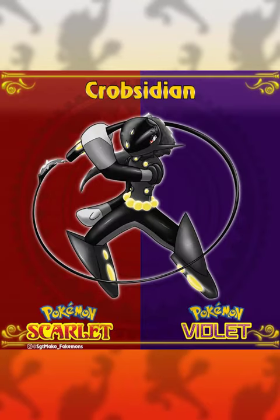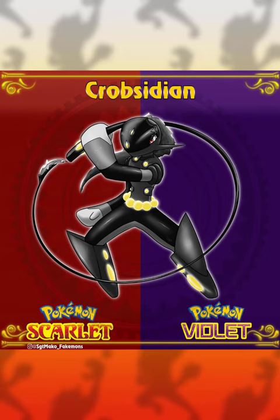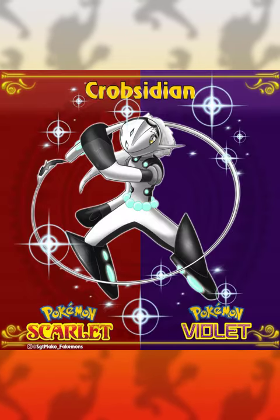This next evolved form would be rocking the Fire/Dark typing, much like how it rocks that whip with a sharp end on it. I love its dark coloration along with its glowing yellow accents. Its shiny form completely smokes it — with me, 10 out of 10, awesome sauce.